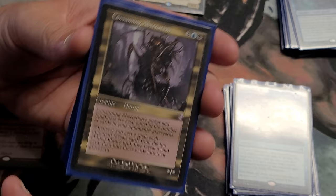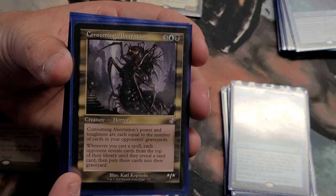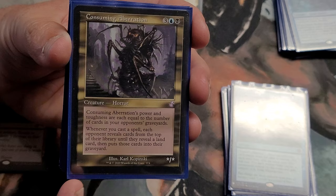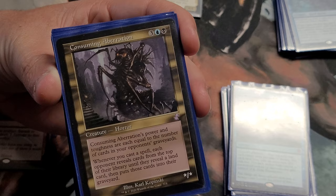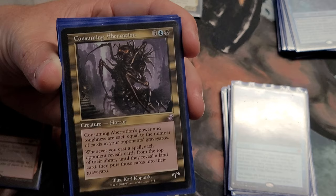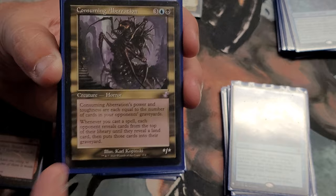Here's Consuming Aberration — out of Time Spiral, which I already had in here but was given the Time Spiral bordered version. It gets really big for each card in your opponents' graveyards. Whenever you cast a spell, each opponent reveals cards from the top of their library until they reveal a land, and those cards go to the graveyard — it definitely helps with the mill. I like to get this out early. Unfortunately I don't always search for it because I'm trying different lines, but it's definitely a good mill card. I have three or four copies in my standard mill deck.